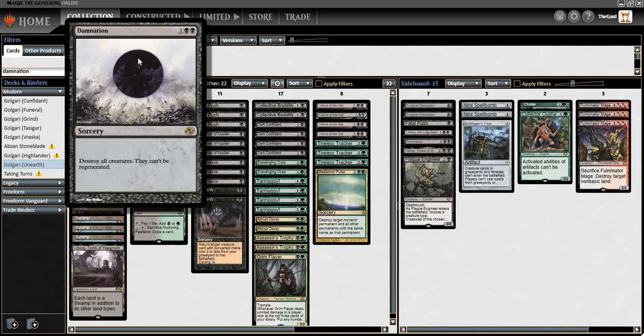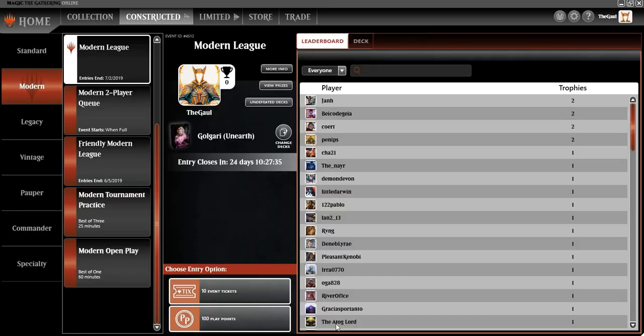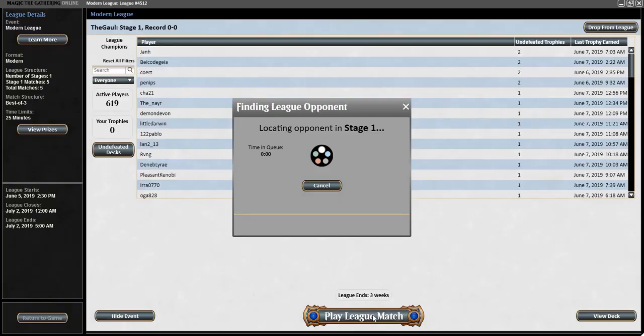Our mana base is very consistent with color production — only three colorless lands and only one Treetop Village. Nurturing Peatland fixes our mana and draws us cards at the expense of life. The only change between this list and the one in the video is that I brought back the Damnation. It was either this or Engineered Explosives. EE is of course very good, but Plague Engineer, Abrupt Decay, and Collective Brutality cover the smaller stuff. I decided it was irresponsible to leave home without a true sweeper. Let's do it — first time playing these cards and first time playing a Modern League on this new interface.